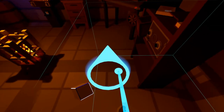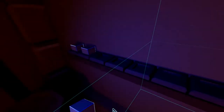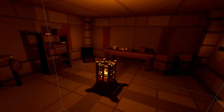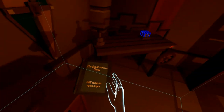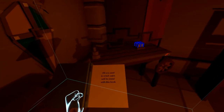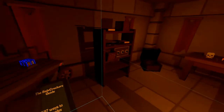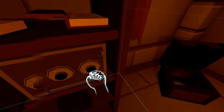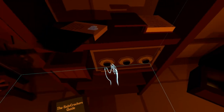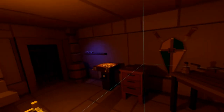Right, so we now have that third one for the safe, and we also have another one of these blocks. There's this book — 'All you need to crack safes will be found with this book.' Five-three-seven — okay! Five, five, three, seven. All right — open! Yes! Right, okay, so that's another one.